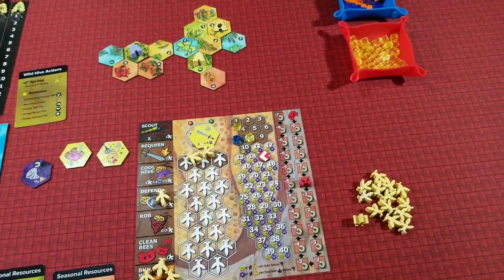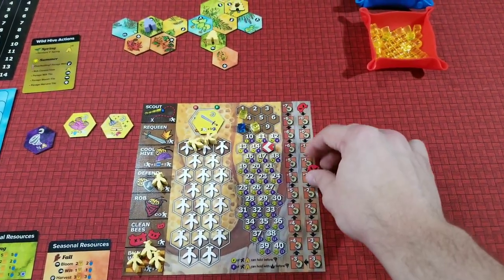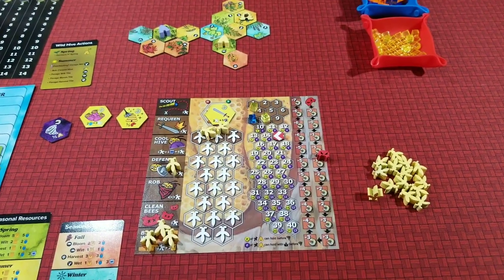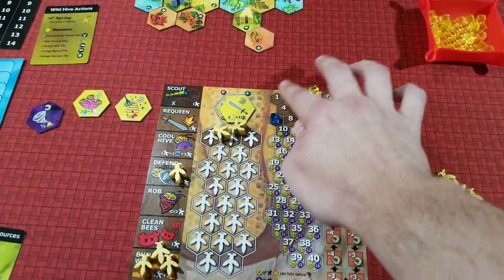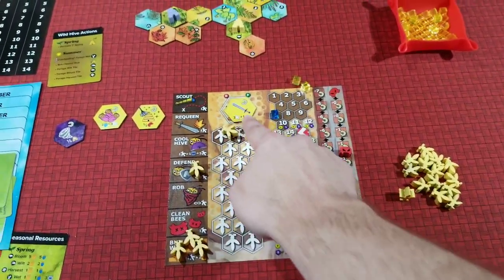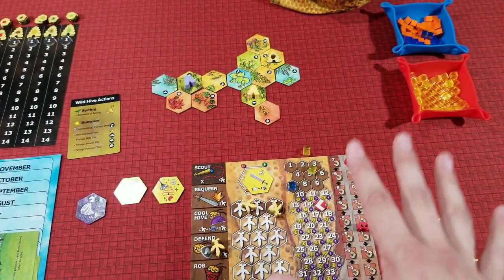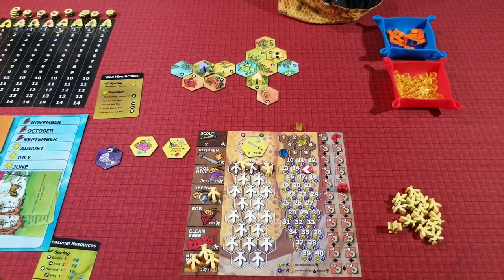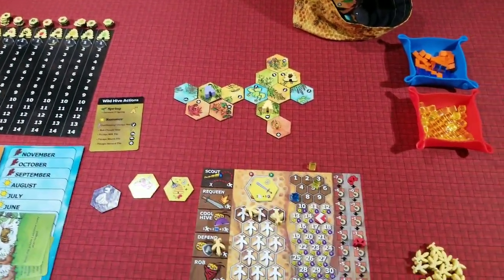The game ends after nine productive months - three months each of spring, summer, and fall - during which you build combs, collect resources, and keep your bees alive. Then come three winter months where you want to keep as many bees alive as possible. Your disease track determines how many bees die each winter month, and you pay one honey for every three bees. After starvation and disease losses, the player with the most victory points wins. Players score for each surviving bee, each remaining honey, and victory points earned from swarming. There's also a multi-year variant playing over two or three years, and a solitaire mode against wild hives.